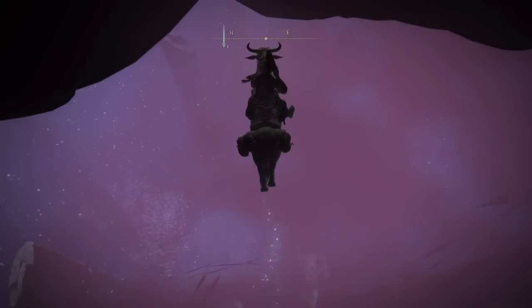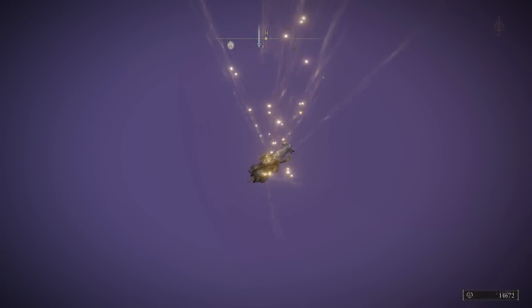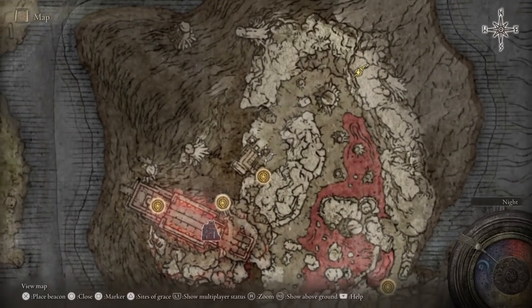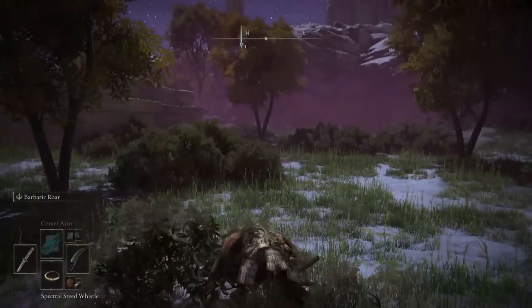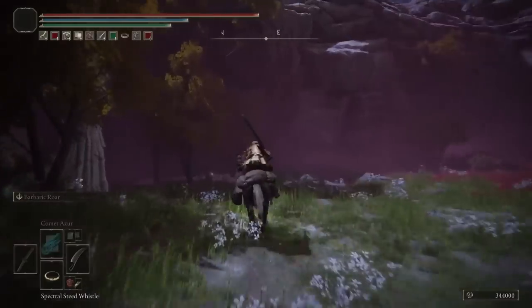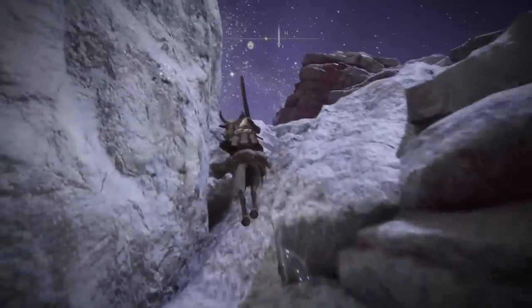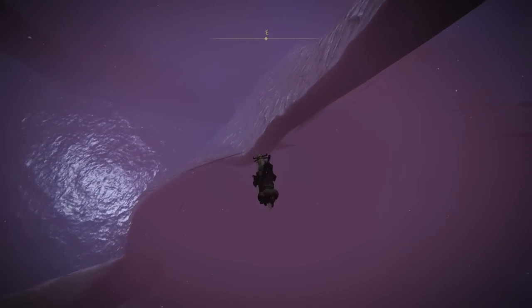Once you're in the crater, do a single jump into it, then a double jump, start swinging your weapon, and after a little bit you'll receive a ton of runes. Keep in mind this depends on your playthrough — the higher the playthrough, the more runes you gain. On my third playthrough with just the Golden Scarab equipped and no Pickled Fowl Foot, I'm getting 300,000-plus runes. With the Pickled Fowl Foot I'd probably get around 420,000 to 450,000 runes in a single jump.